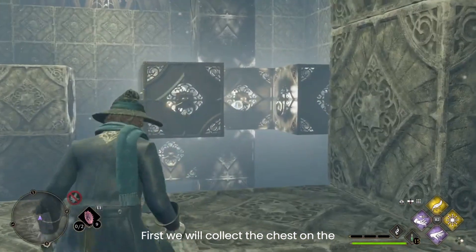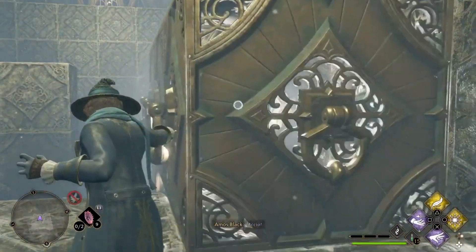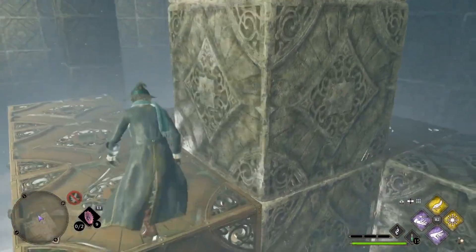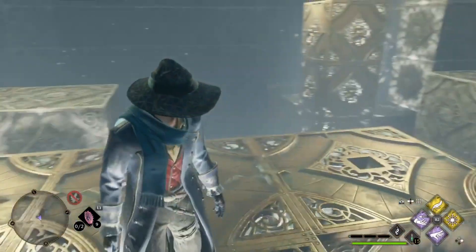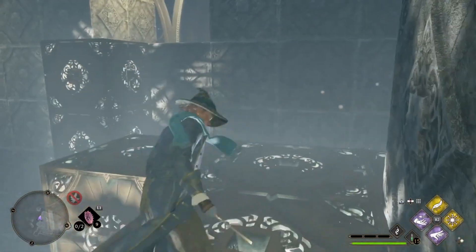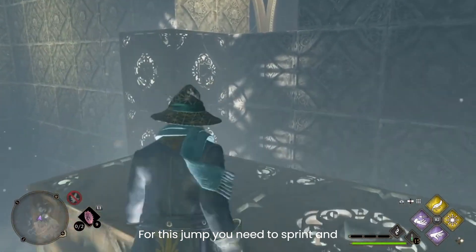First, we will collect the chest on the right. For this jump, you need to sprint and jump.